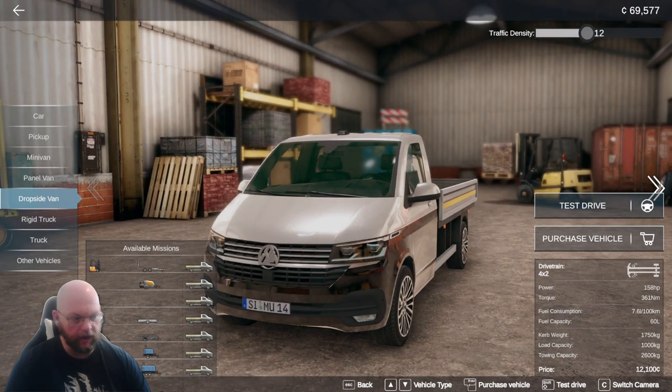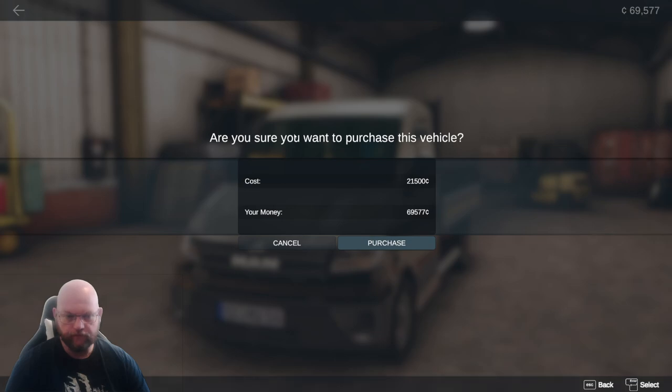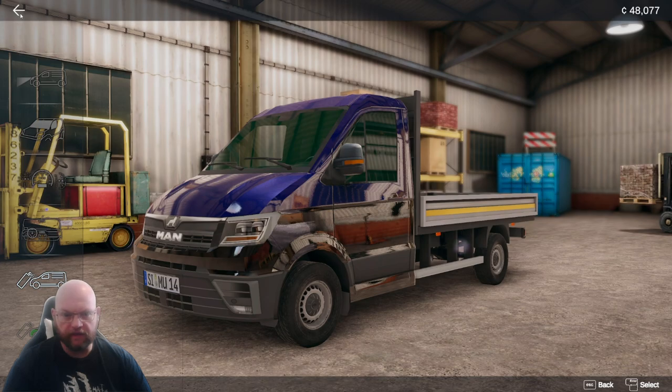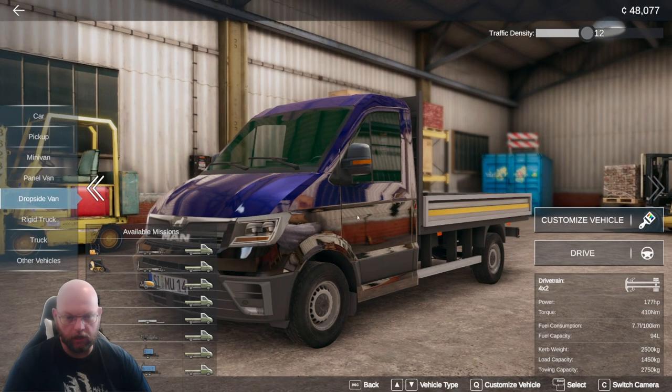We'll get the MAN — I believe that's going to cost us about 21, yeah, 21 and a half thousand. We still have a shed load of cash, so we shall purchase that. Beautiful. Then we shall customize it quickly — we're going to go with the blue for the brand. You can color both parts; I'm going to keep that black.